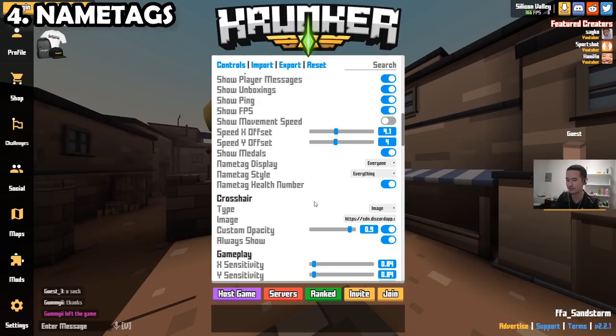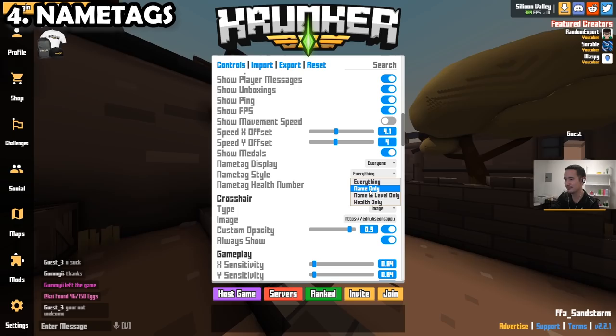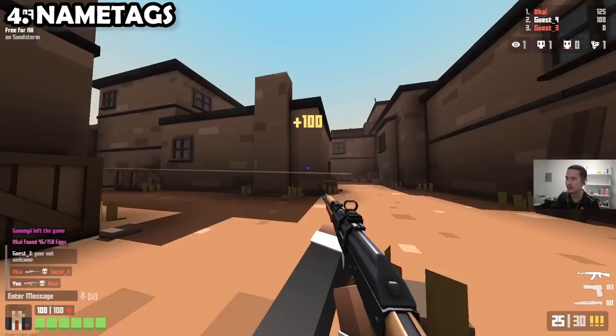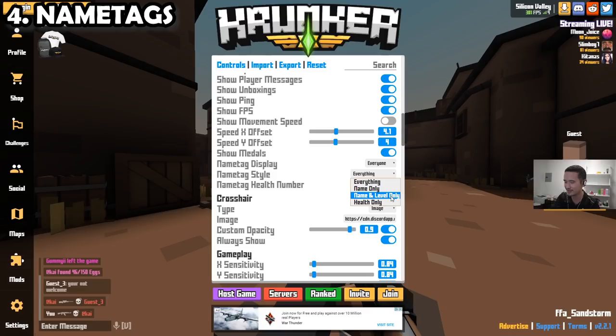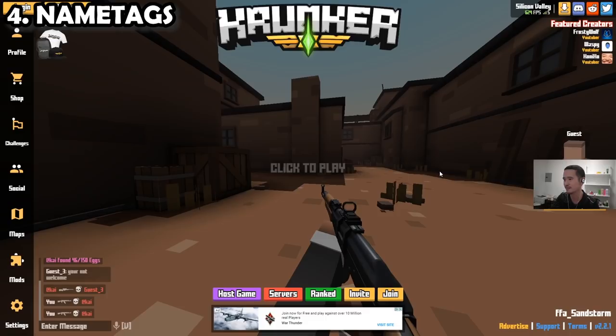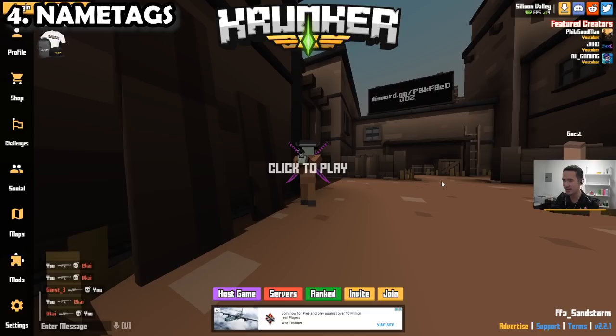Next, I want to talk about name tags. I recommend having the name tag health number turned on, because it adds information without being too intrusive. As for the style, none of the options are great right now — everything is getting kind of cluttered with the clan tag, verified badge, and the health bar. The other styles don't give you enough information either: name only means the health bar no longer appears on top of their head, which makes visibility a lot worse. Health only means you don't see their name. So currently, it's best to turn everything on.